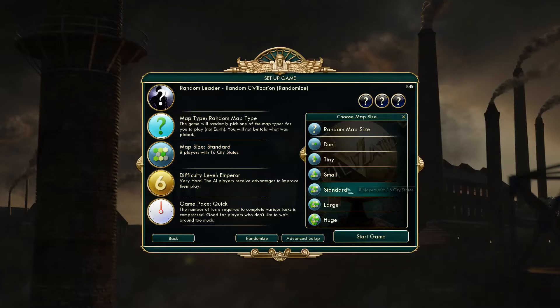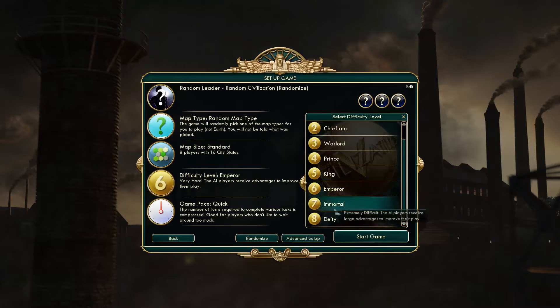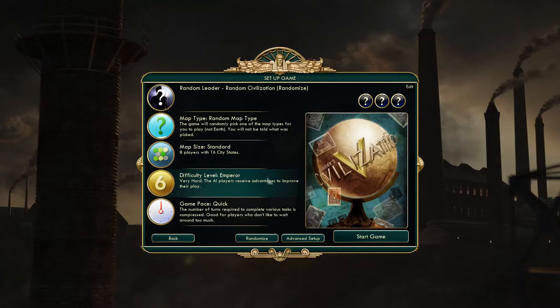A larger map could create complications — if an AI just conquers all its neighbors, that could be a problem. Not really on Emperor, but on Immortal or Deity it could become an unstoppable threat and ruin my chances of winning.